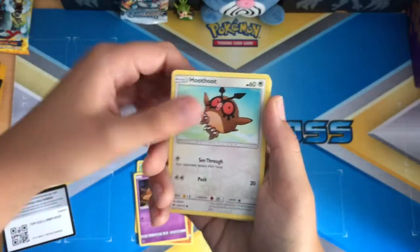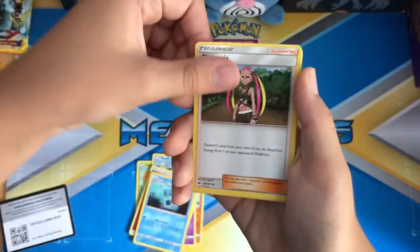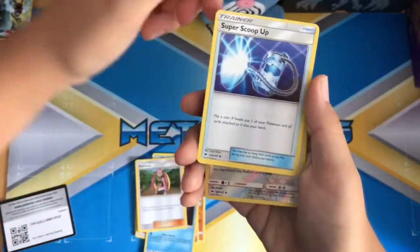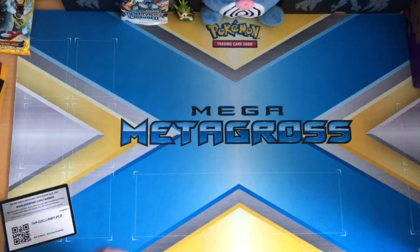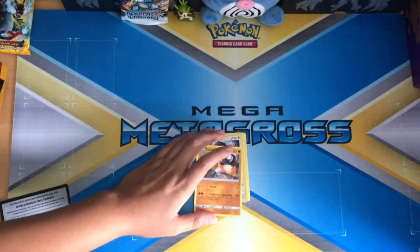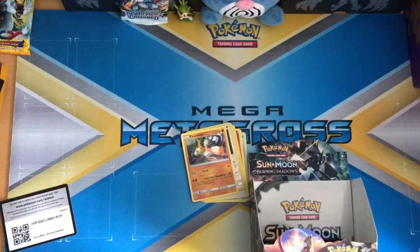Scatterbug, Mario, Rhyhorn, Sandygast, Woop, Fire Energy, Cedric, Plumeria, Super Scoop Up, Buffalant reverse, and a Passimian holo rare. So that was nothing. I don't know how that even got there — I thought I opened all of them.